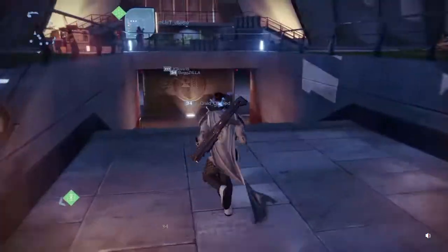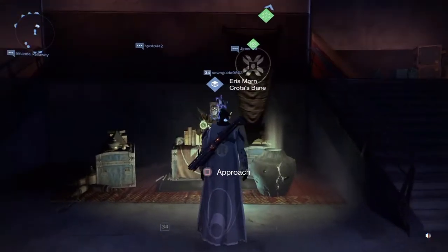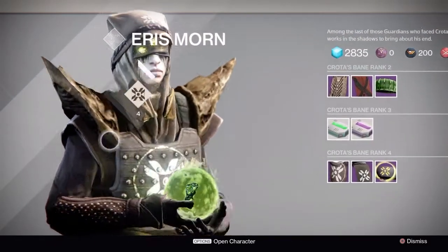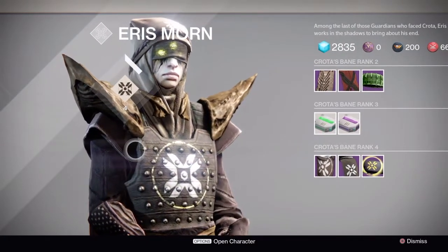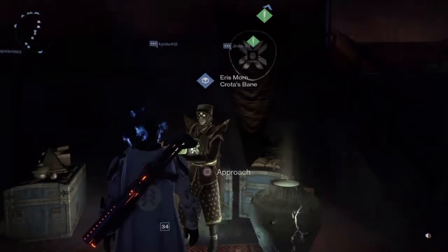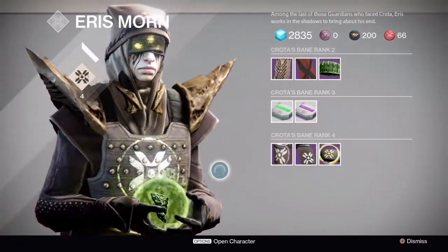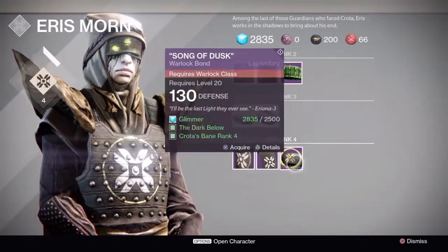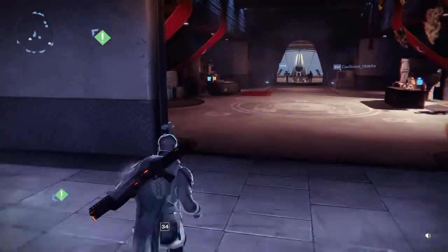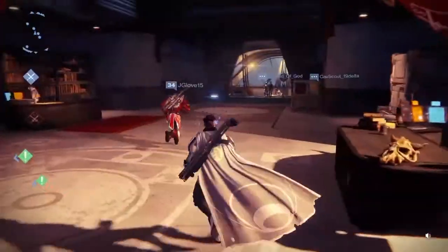Eris is not over there anymore — Eris is down here in the basement, right by the stairs. If you start doing the story against the Hive and the Dark Below quest, you actually do part of the original story and then go into the Dark Below DLC. You start getting rep for her again, because now you'll get packages. As my buddy Johnny pointed out, you can buy the faction stuff for any of your characters — you don't have to switch characters to buy an armband or something for them. Shax will have bounties come next week.